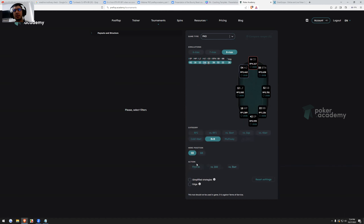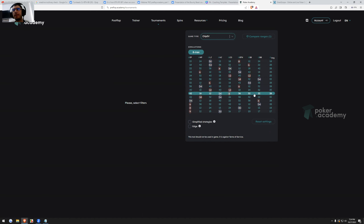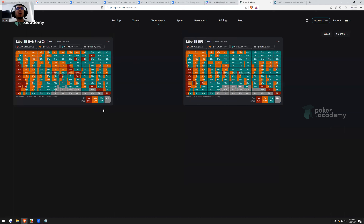Comparing open fold, open jam, and raise first-in on the left (bounty) versus the right (vanilla): we fold 5% less in bounty, 11% versus 16%. We open jam more: 12.8% versus 7.7% — almost double. And we have about 5% more raises, so we limp about 6.5% less, going towards non-all-in open raises. This is for 1.1 bounty power, which is very common and average, not even an extreme example. In an extreme example we'd see even fewer open folds, more open jams, and more non-all-in raises.